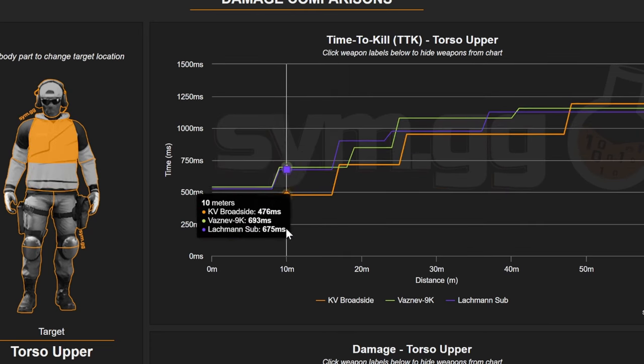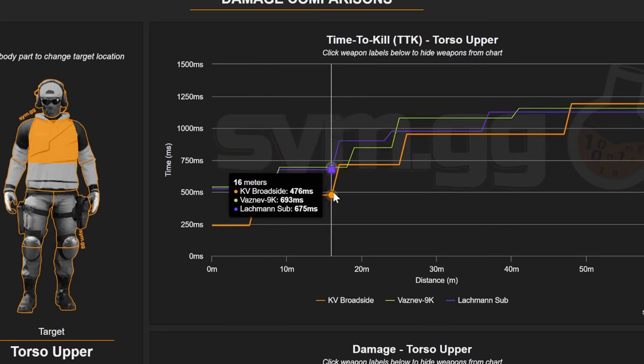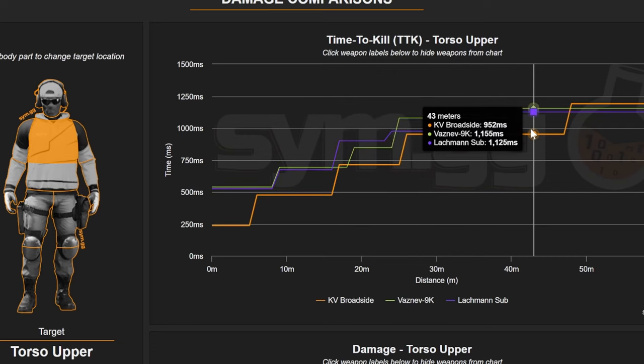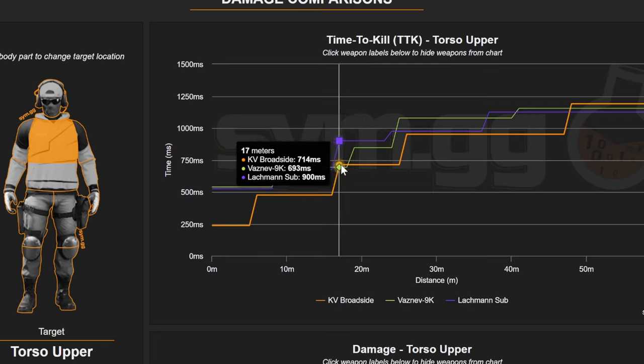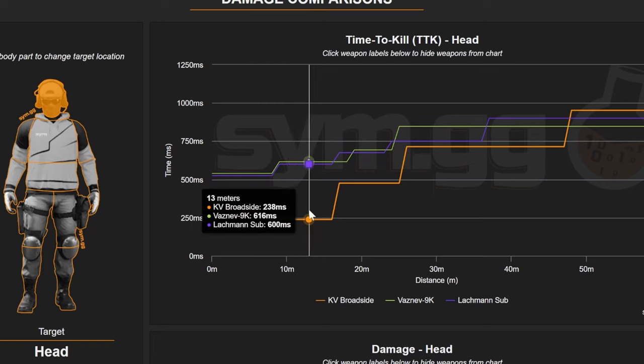From about 6 to 16 meters this thing still outperforms the other guns with chest shots — 476 milliseconds compared to the SMGs, which is about 200 milliseconds less, and that's with roughly three shots as long as you're hitting well. It even gets better at further ranges. If you look at headshots — 238 milliseconds out to 16 meters — that's absurd. This is insane. I've said absurd so many times; take a shot every time I say that word.